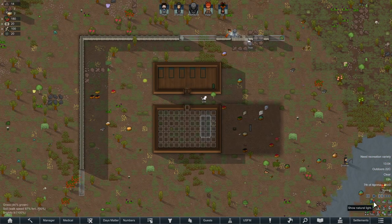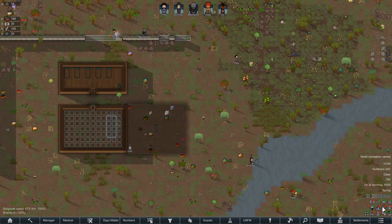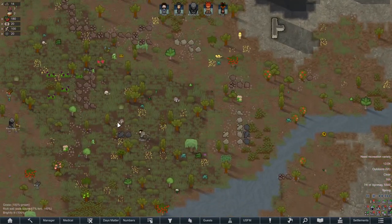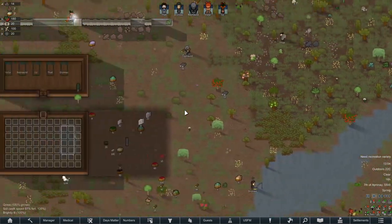Can I see the show natural light overlay? Neat. I'll use it for the windows. Fertility overlay — there's the fertile stuff. So this would become, ideally, a growing area.